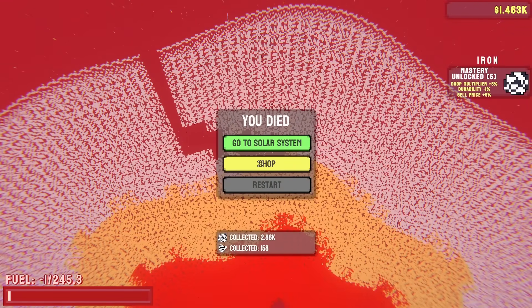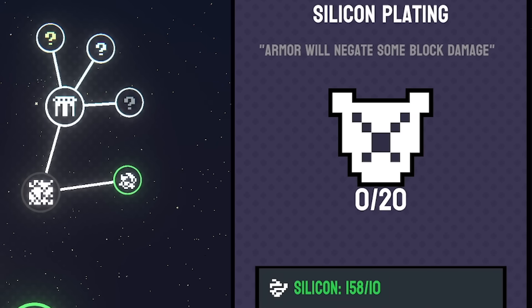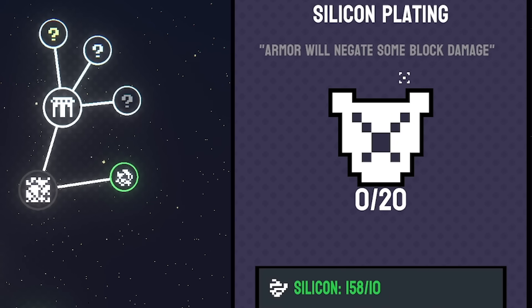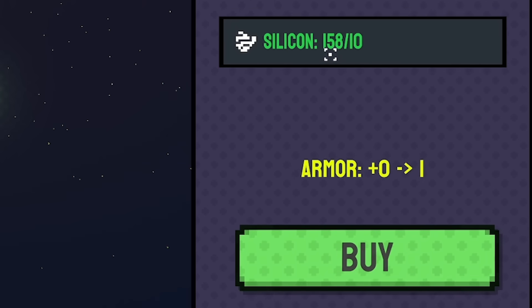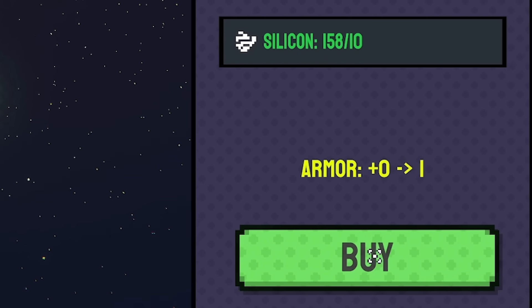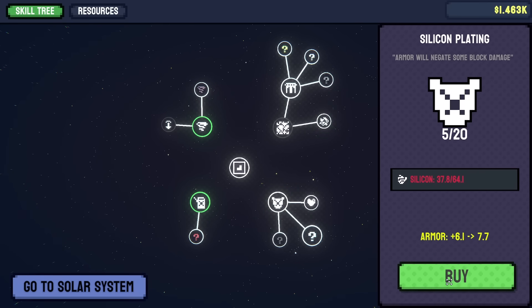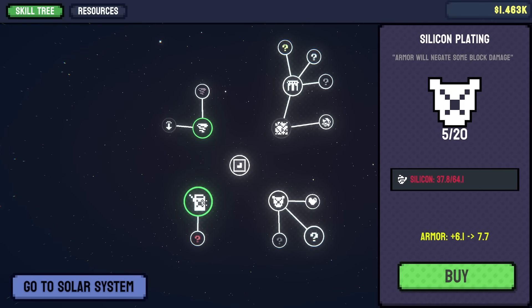As soon as I hit that silicon layer I pretty much died instantly - we're not strong enough. But we just got some silicon from there so we can upgrade to silicon plating. We got 158 silicon - not bad considering we only barely touched it before we died. Our armor goes from zero to one, and I may as well spend all my silicon on that because the stronger we are, the deeper we'll be able to dig.